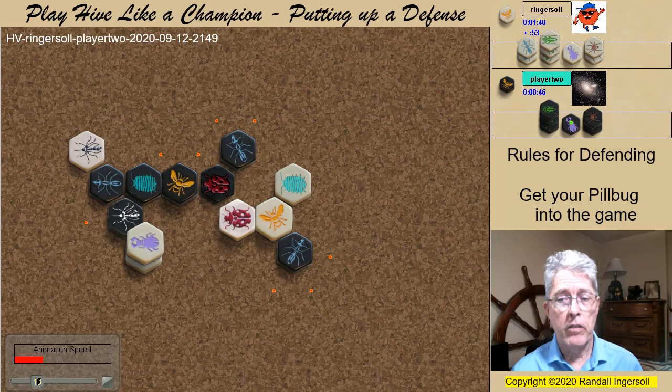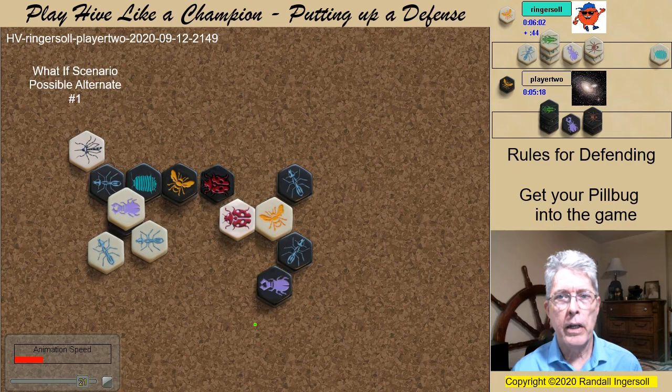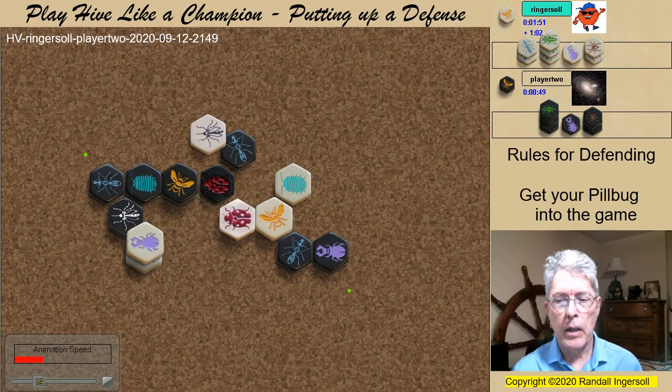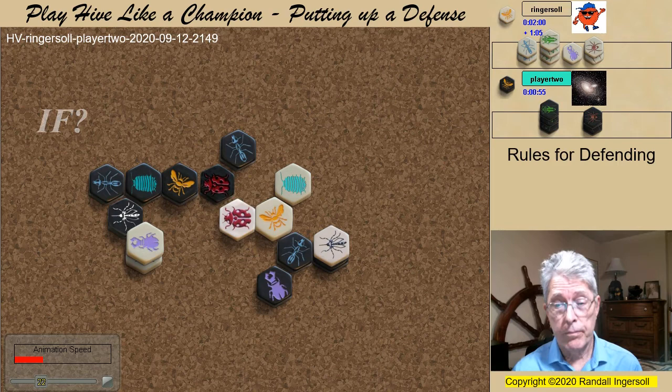In post-game analysis, this might have worked: advancing my Beetle, freezing an Ant, and when the Black Ant attacks — eliminating spawn points for the Pillbug — I bring in another Ant. And when the Beetles attack, I have enough Ants to pin them before they can climb atop the Hive. But what if Black had shifted his first Ant to limit my Pillbug placement? I still think I was obligated to bring in the Pillbug when I did. Unfortunately, there's no way to keep the Black Beetle from climbing up, and at this point I'm in full defensive mode. If I can survive the attack, my counterattack will probably bring victory — but that is a big if.